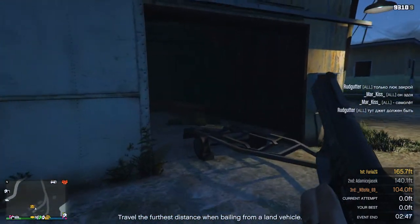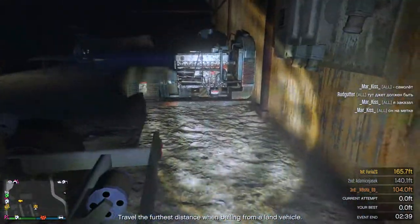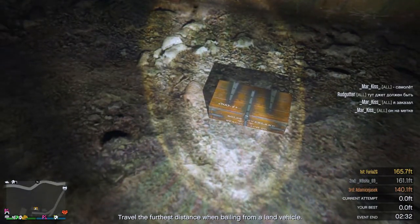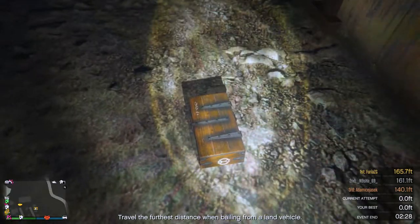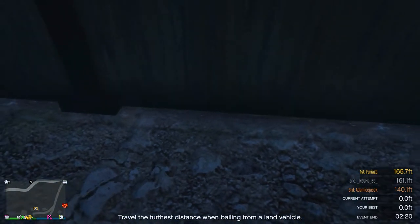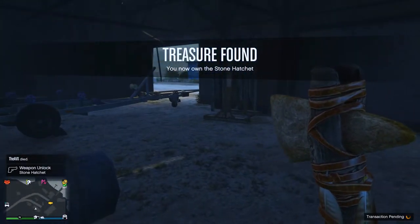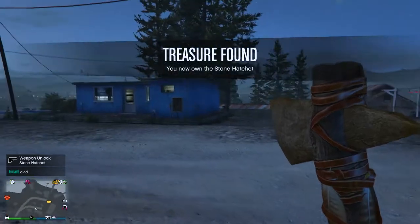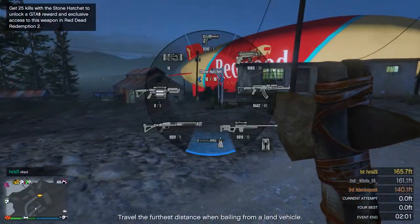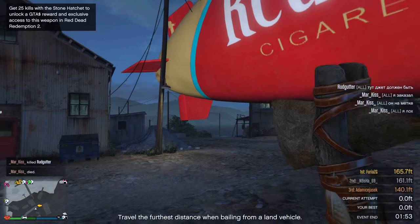Found the treasure chest — it's a proper Red Dead-style chest. Opened it up and we now own the Stone Hatchet from Red Dead Redemption 2. That's pretty much how you get it — not too difficult, just do a few little bounties and then drive up and collect it from the chest. You'll find it on your weapon wheel and you've got it forever. It doesn't do any more damage than the normal hatchet, but it looks quite good and it's got some feathers on it.